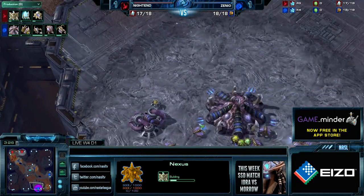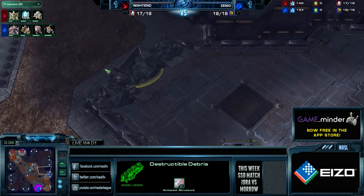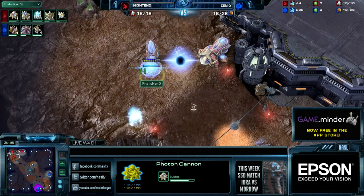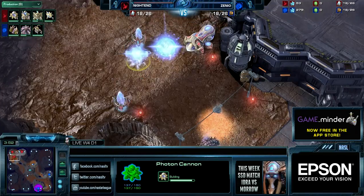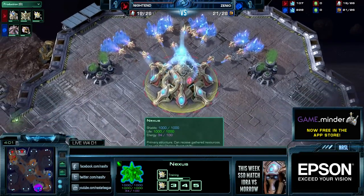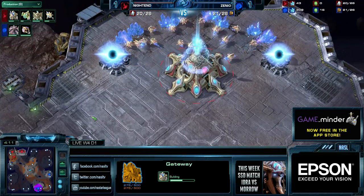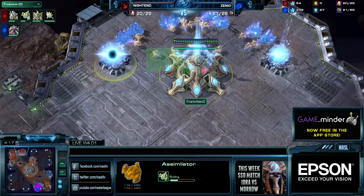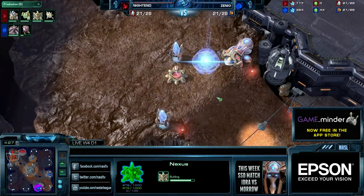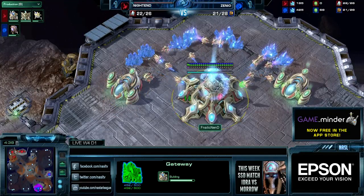A Void Ray can look up here and do a lot of damage into the main. Not only that, they can charge up on the destructive debris over here and start pushing the third with really good positioning. Roaches have a really bad concave over here, and on top of that, they have that charge — which is so hard to actually deal with. There are a bunch of other two-base all-ins, or the opponent can just go macro style. Protoss has a lot of options on this map, and it really forces Zerg to be a little assumption-based, hoping their opponent isn't doing a specific build, or to play super defensive and end up losing the macro game.